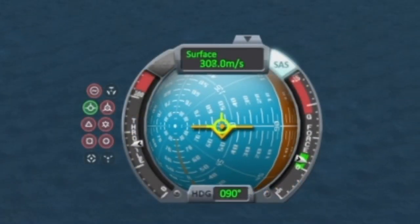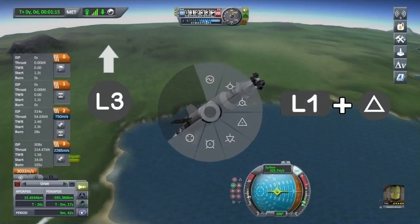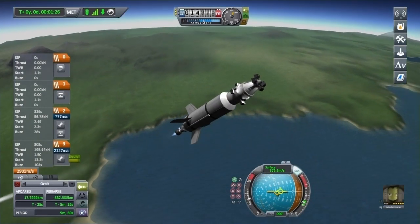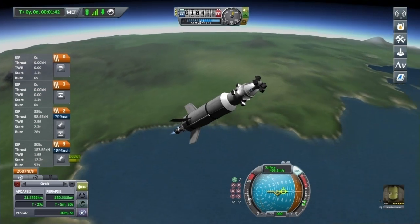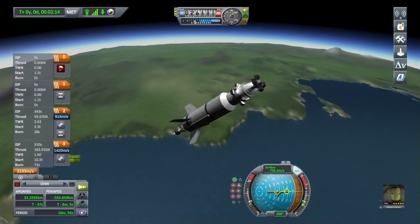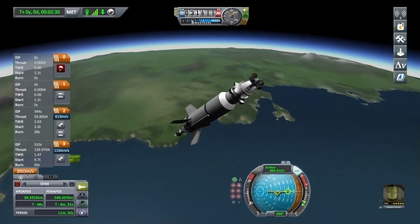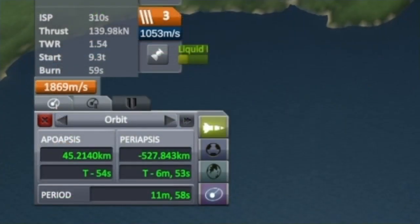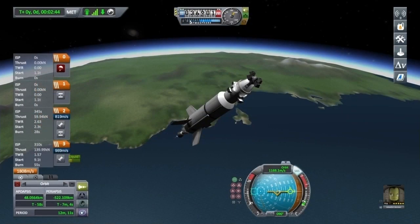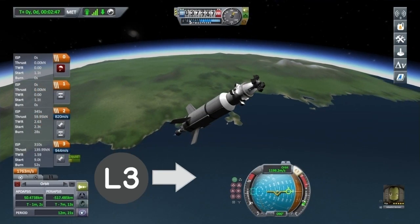When you reach 45 degrees, turn on stability assist and hold it at 45 degrees. When your predicted apoapsis reaches 50 thousand meters, turn your ship over to 90 degrees on the navball and keep it there.